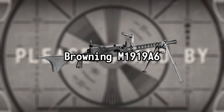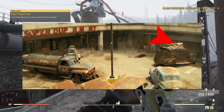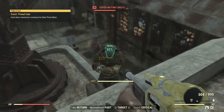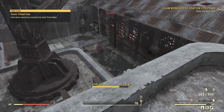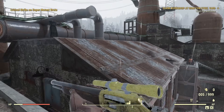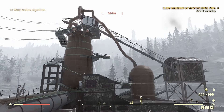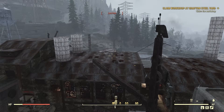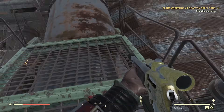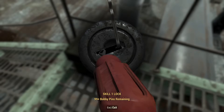Browning M1919A6. The Browning M1919 is seen mounted above a truck in front of the Super Duper Mart in Episode 4. The M1919 was a versatile machine gun used as a light infantry, coaxial, mounted, aircraft, and anti-aircraft machine gun. Designed in 1919 — hence the name — this MG fired .30 cal ball cartridges fed on a belt, was used by countless countries in countless conflicts, and still sees some usage today.